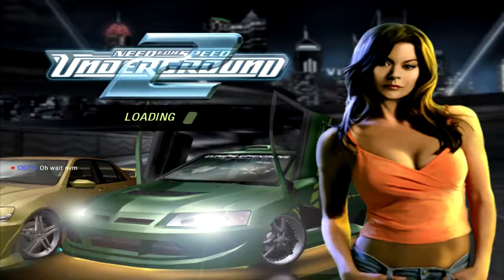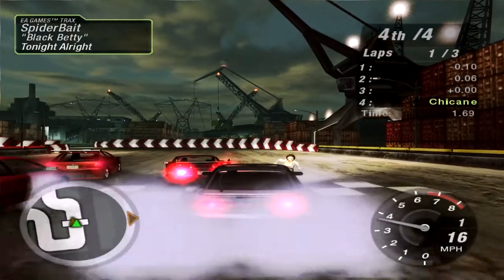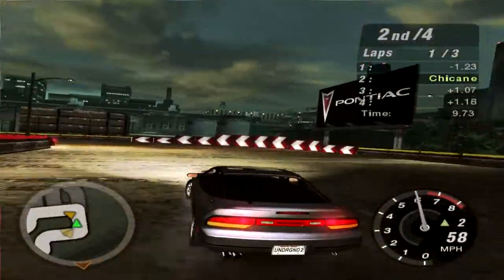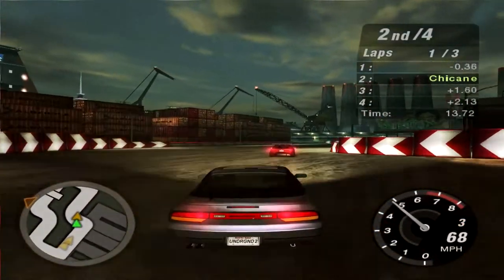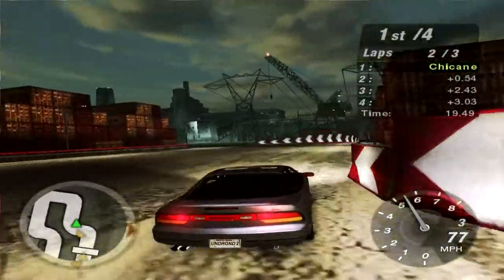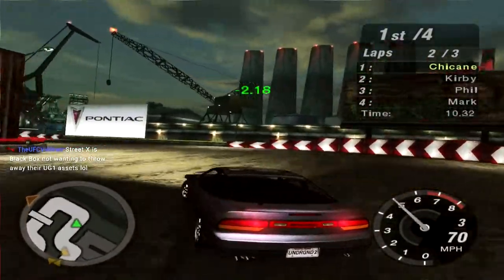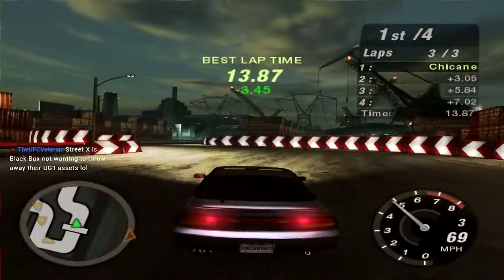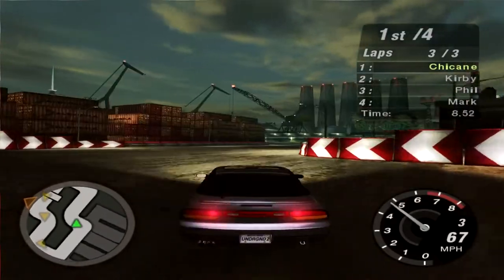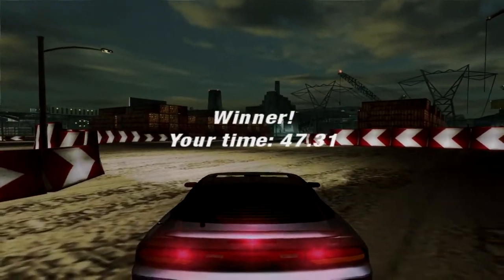The sad part that really disappointed me is the fact that the street cross tracks are the drift tracks from Underground 1. But whatever. Here we go for the first race with our actual 240SX. They basically said, 'How could we release this game in time before the holidays? Street cross — just do the drift races, all the drift tracks. Slightly change the backgrounds a little bit, and instead of these product placement sponsors, use these product placement sponsors instead. Good idea, guys.'